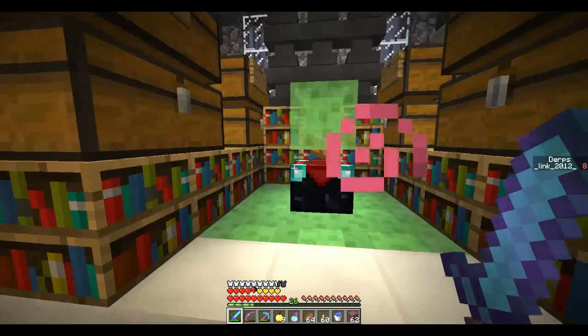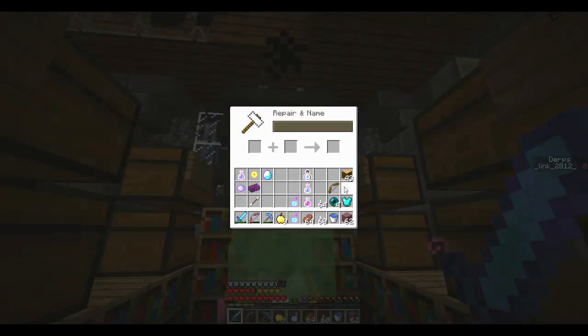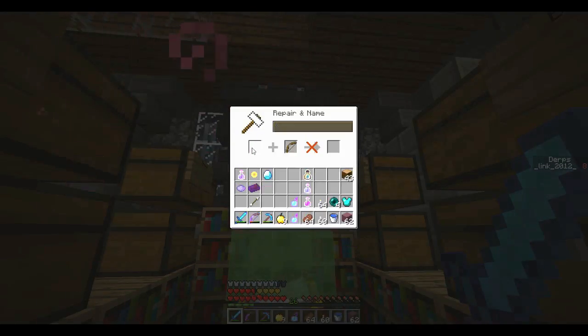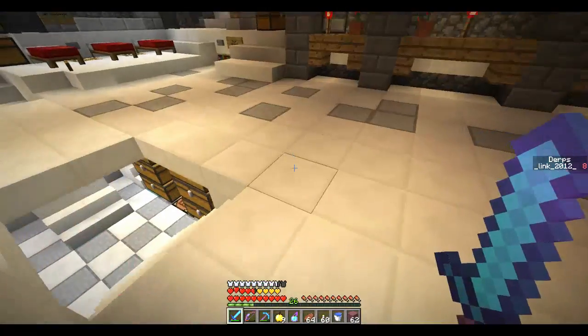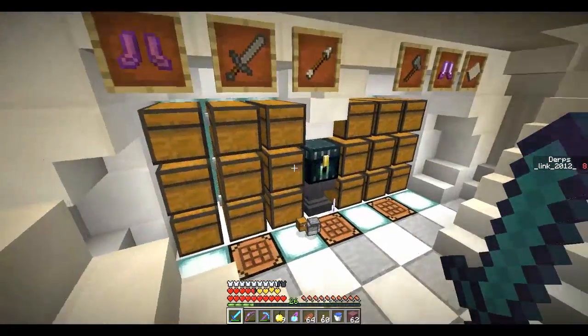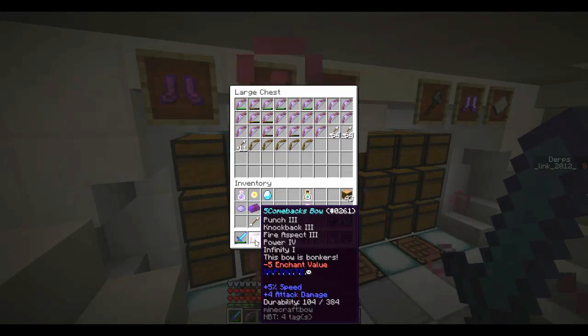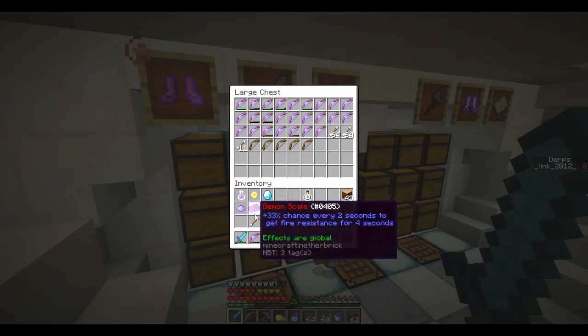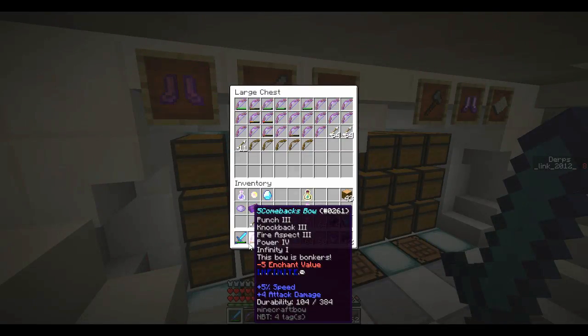Next matter of business: repair. I can't repair this anymore — this bow is out. So I'm going to need to make a new bow soon. I wonder if there's anything here. We have this one — Speech — which is Power 8. The reason I like the Comebacks bow is because it has a lot of punch, but I'm not sure we need a lot of punch in this area.